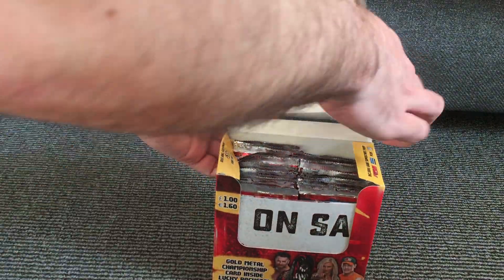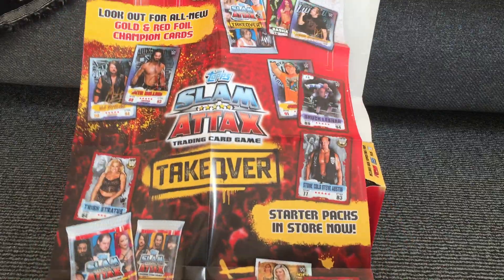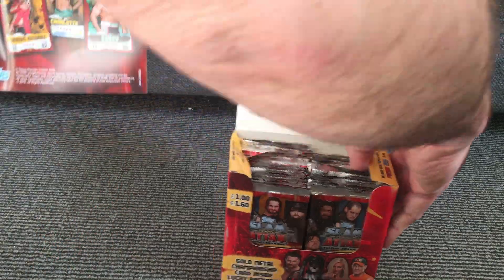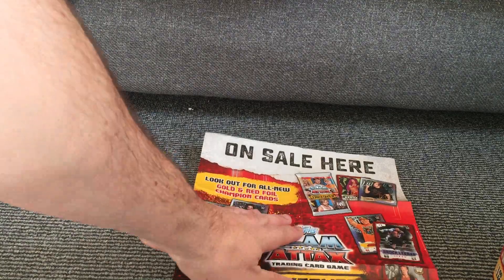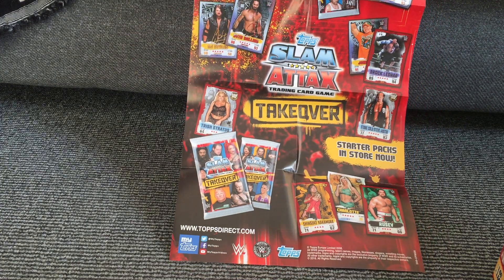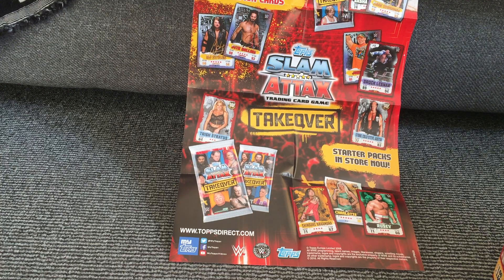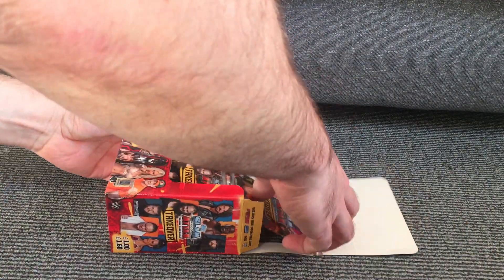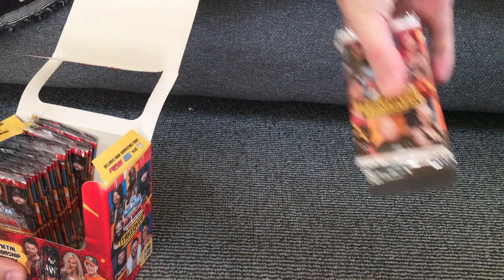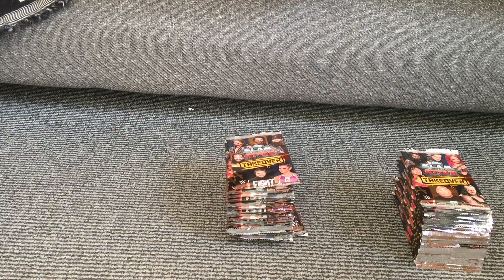So if we pop this up like that, you can see there the usual leaflet that you get inside all of these booster boxes. Obviously the idea is usually that these would go on sale in a retail outlet, like a shop, and they'd usually put this in a window just to show what they are. You can see here you've got just some pictures of the cards and a little bit more information. So if we open the packs, there should be two piles of 18 — one for Jack and one for me.